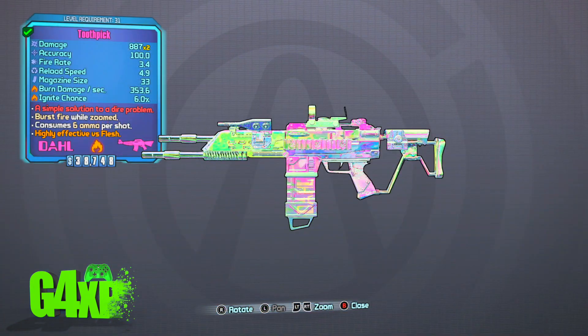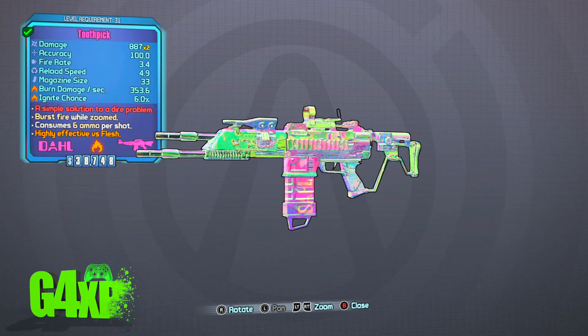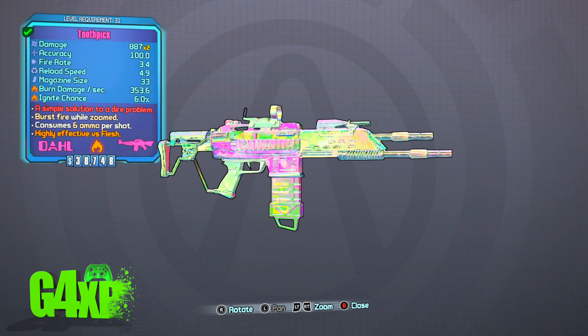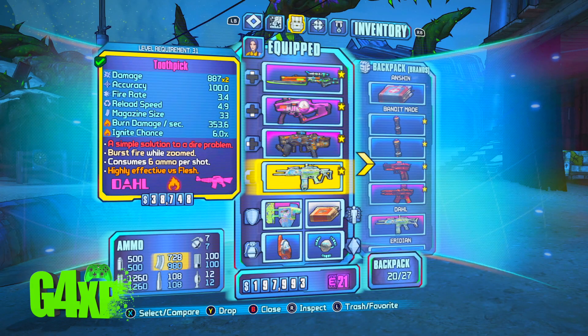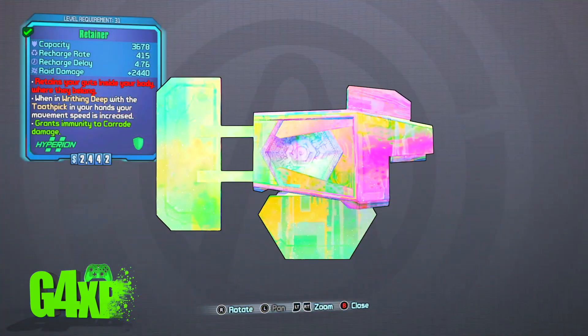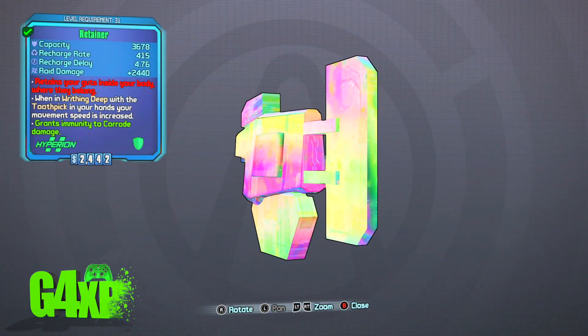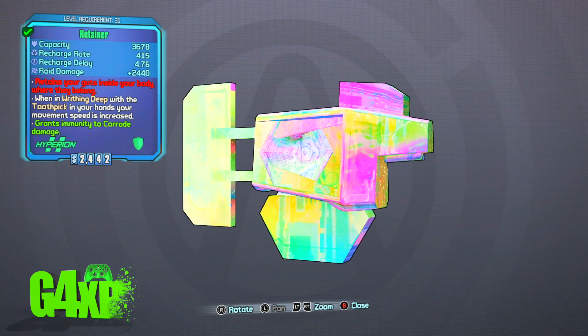You can see there is the Toothpick — this is a level 31 assault rifle with 867 or 887 times 2 fire damage. Along with that, the Retainer Shield gives you some corrosive damage and increases your movement speed when you're using the Toothpick.